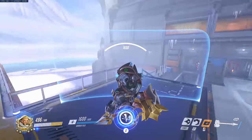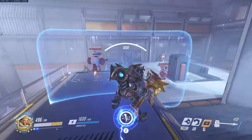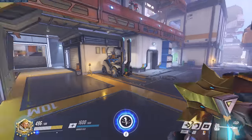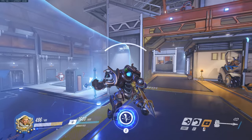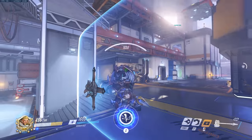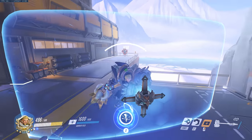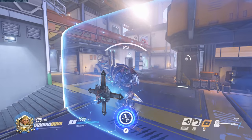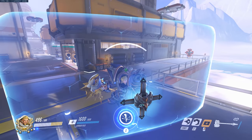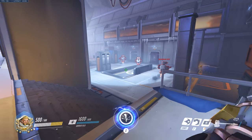Another important shield technique is locking your shield in place with your primary attack and then moving your camera to see where your team is. This isn't used much at higher tiers where positioning is more natural, but at lower tiers you'll want to use this a lot. Higher sensitivity makes this easier. You want to quickly gain information on whether your team is even ready to go, because if they're not you shouldn't press W. Knowing where your team is and what their intentions are is half of Reinhardt's playstyle.